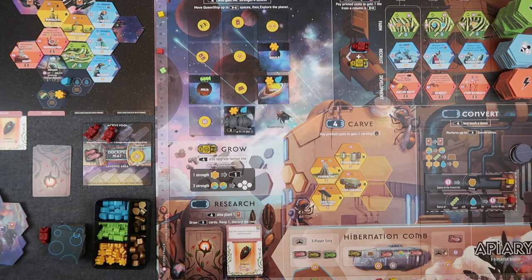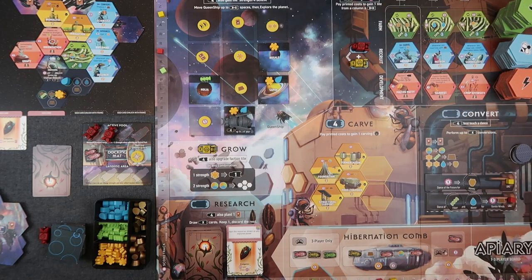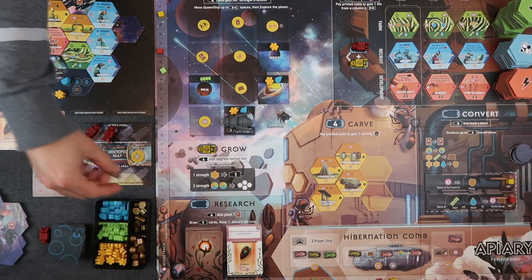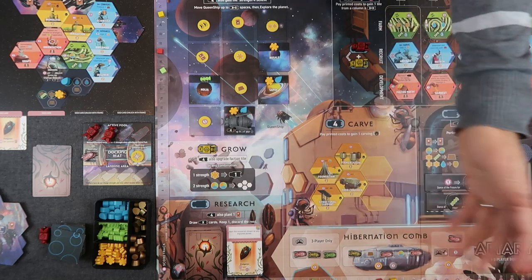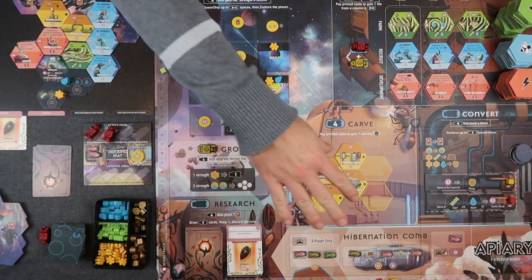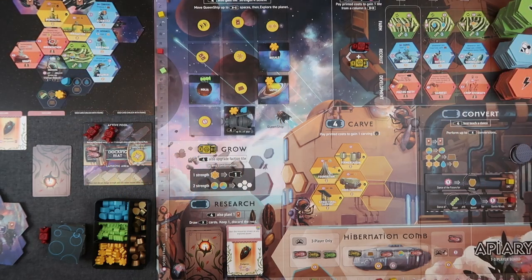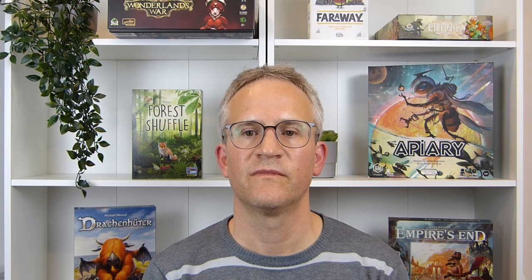The game end is triggered when either the hibernation cone is completely filled or when one player has placed their seventh token into the hibernation cone. After that, every player — including the one who triggered the end — gets one more turn. You can still do everything including sending bees to hibernation, but if the cone is full or your tokens are all used, you gain a queen's favor instead. Then you proceed to end-game scoring.